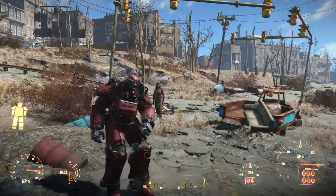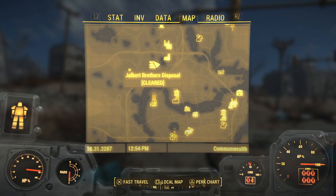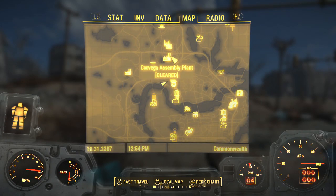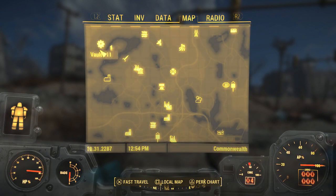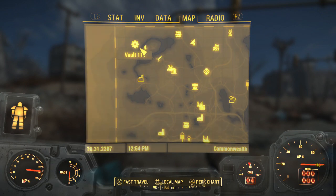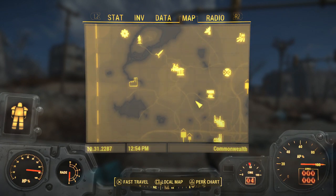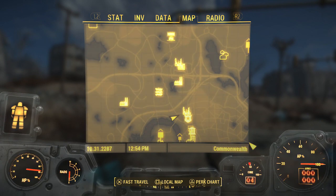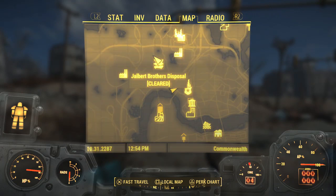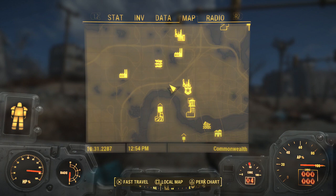First, you want to come to a location right below the Jailbreak Brothers Disposal in Lexington. Top left of the screen is Sanctuary. You'll go to Vault 111, Sanctuary, and follow the main road all the way down until you find Brothers Disposal at this location on the mini-map.